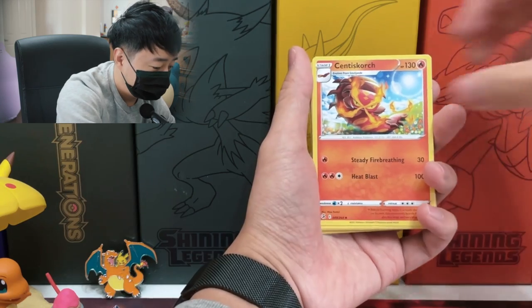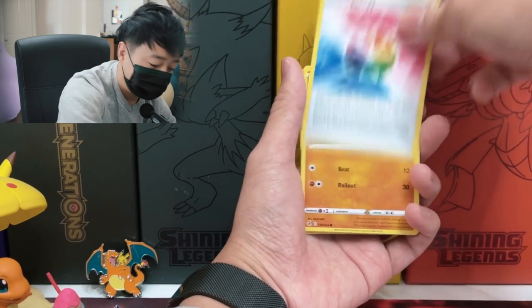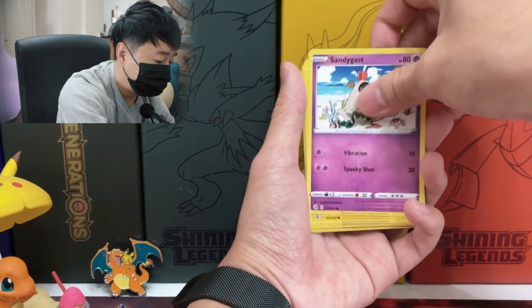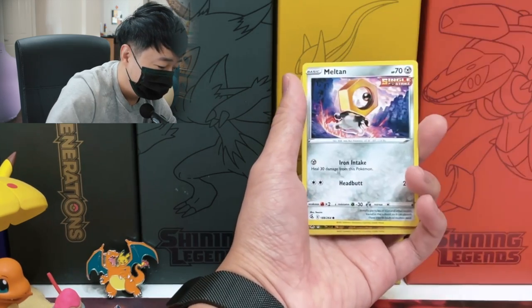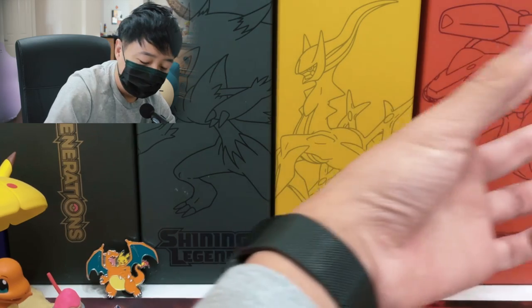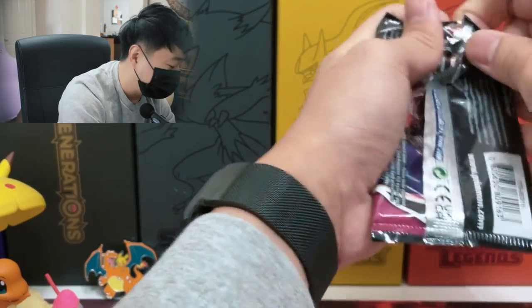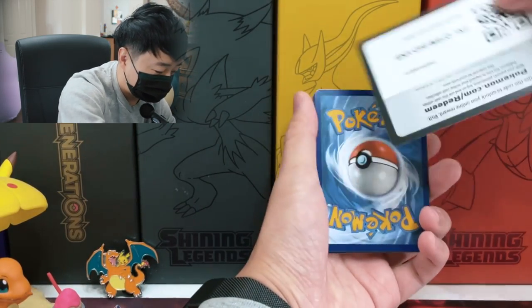Pack three — four cards. Water Energy, Centa Scorch, Bug Catcher, Fusion Strike Energy — wow, it's rainbow colored, that's amazing! Stufful, Sandygast, Puzzle, Wolfix, Meltan, Morphico, Reverse Morphico, and Goedra. I'm really digging the new code card because I actually don't know if there's going to be a pull or not — like even a holo or any V card. I really love how it adds a lot of mystery to it.